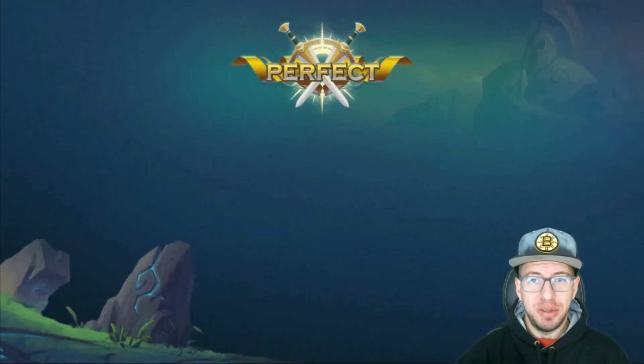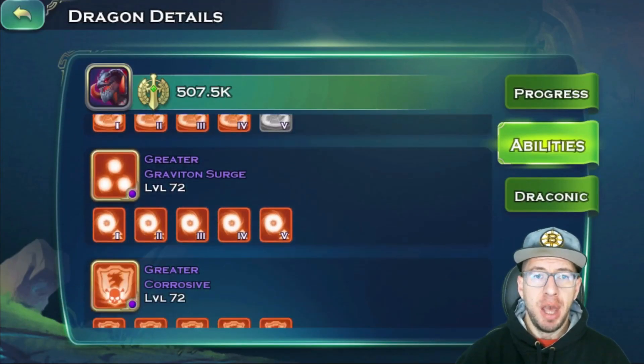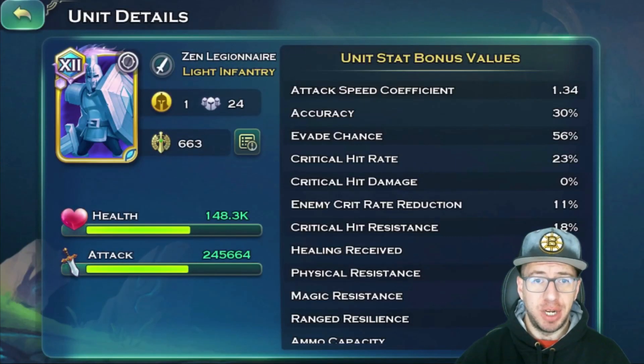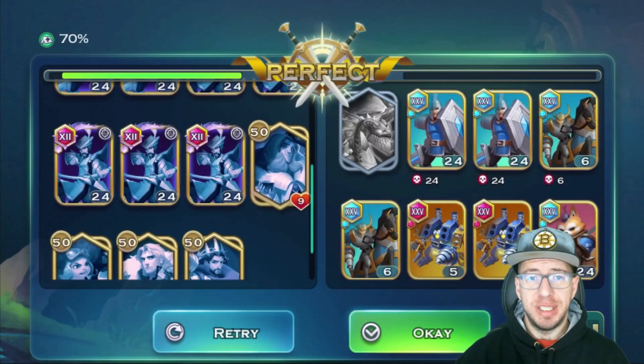Let's go check out what we use as far as dragon and stuff. So we have a perfect onyx dragon with all three greater abilities. We also have 109 in all three draconic things. We have 148 health swords and 340 attack archers.